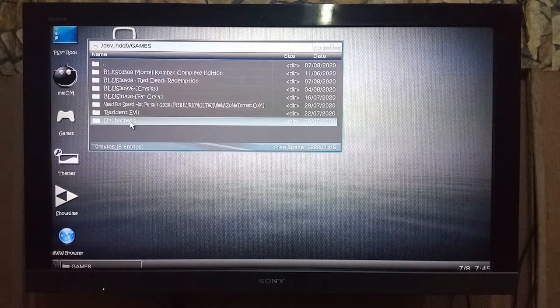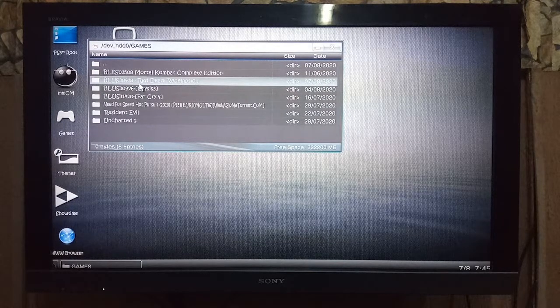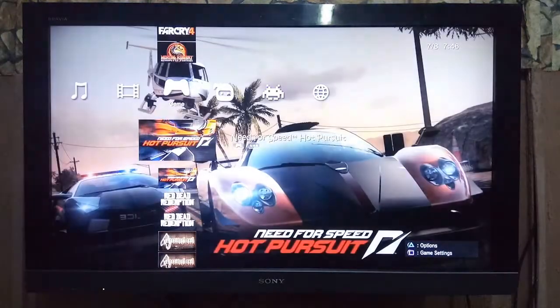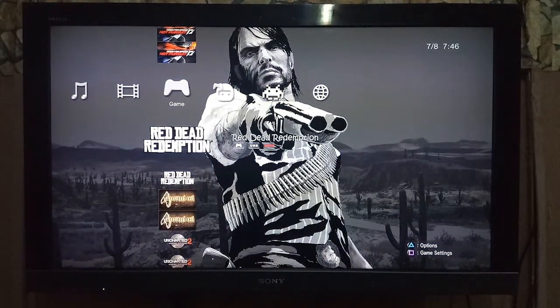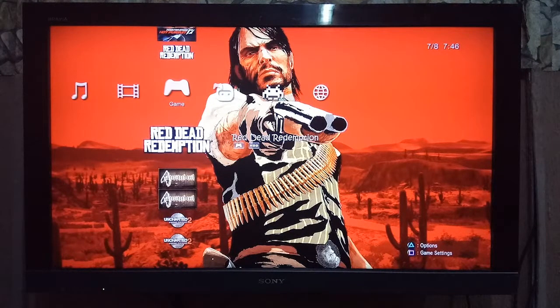Once it's done copying, you can see on your list of games you have it there — Red Dead Redemption. Go back, close, then go to Games and double-click. When you come to Red Dead Redemption you still see USB, Split, and now HDD as well — that tells you it's already stored in your games hard drive. So there you have it, that's how you copy your game from your external hard drive to your internal hard drive.